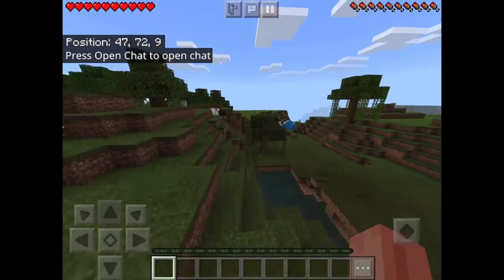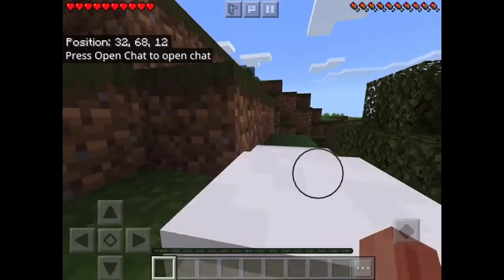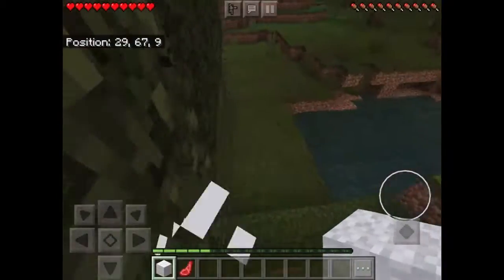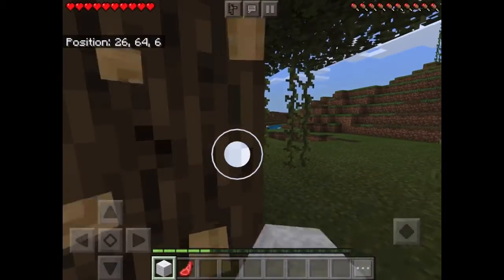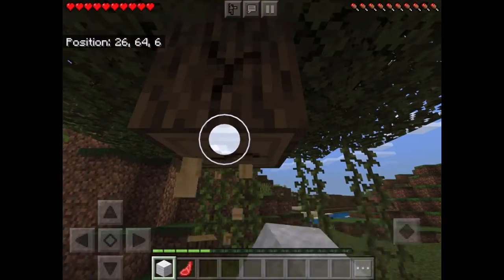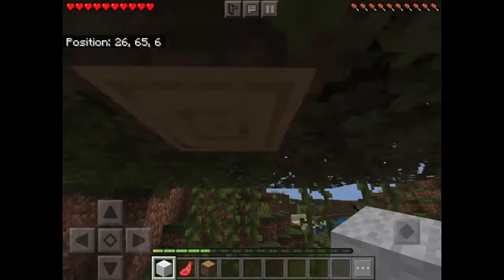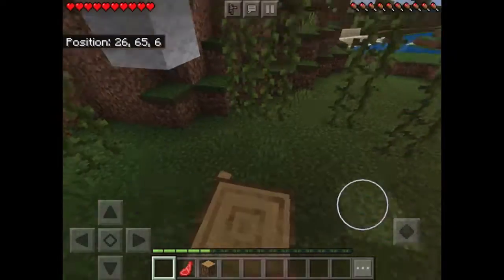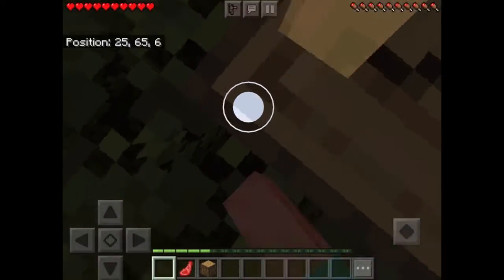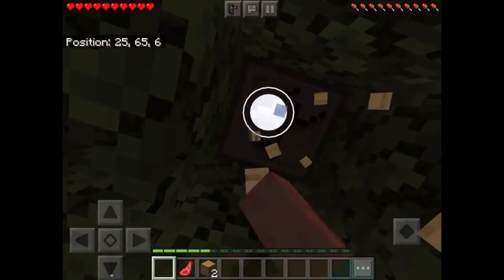This is my first couple seconds in this world, and I already found a couple sheep that I can unfortunately murder. They spawned next to a swamp, so there might be a little bit of something nearby. I can't tell if that's good or not.